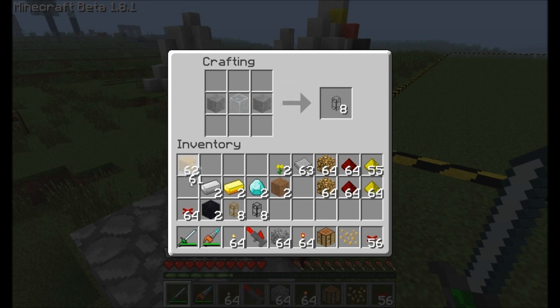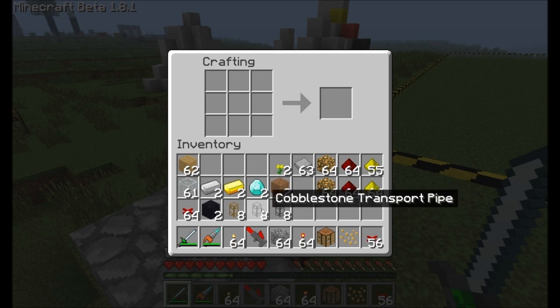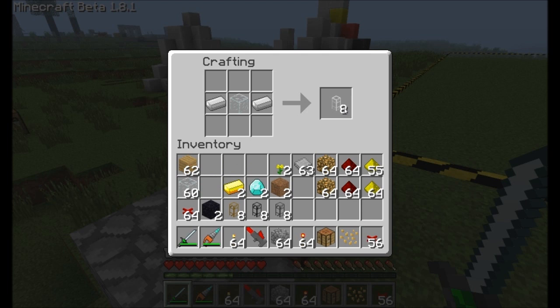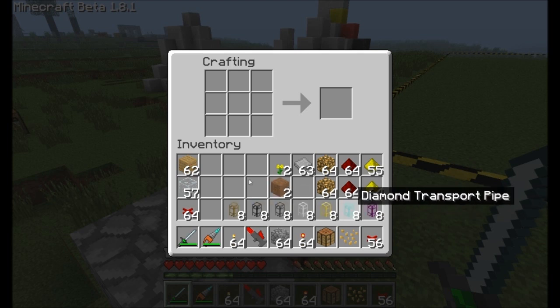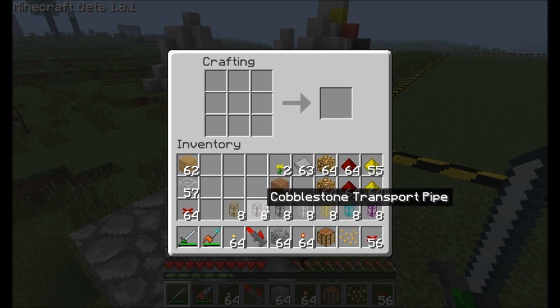There's also a smoothstone transport pipe — so this is stone as opposed to cobblestone, these are two different items. There's the iron transport pipe, the gold transport pipe, and finally the diamond transport pipe. And the very last one is the obsidian transport pipe. So these represent all your vanilla pipes — pretty much everything that exists in BuildCraft at the moment. And those are your item transport pipes.